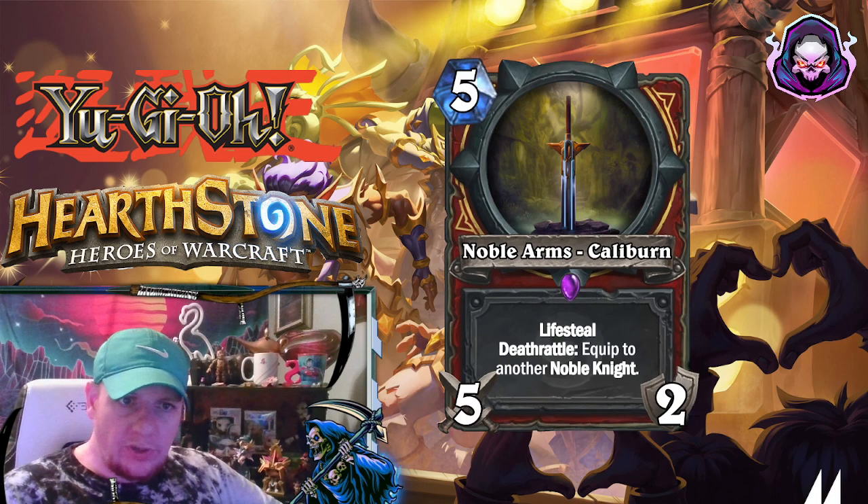Finally here we have a 5-mana 5-2, Noble Arms Caliburne. It has Lifesteal and the Deathrattle of equipping to another Noble Knight. So you can see that equipping these to Noble Knights gives them additional effects, with the whole synergy of trying to bounce them around. And then you have the boss monster that can equip three random ones.